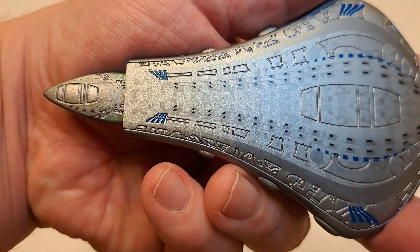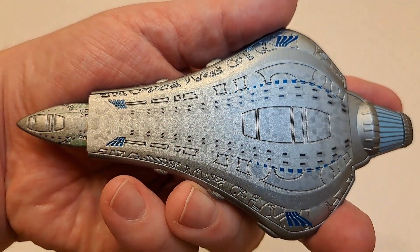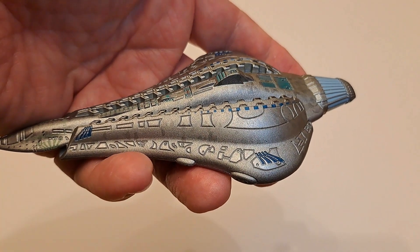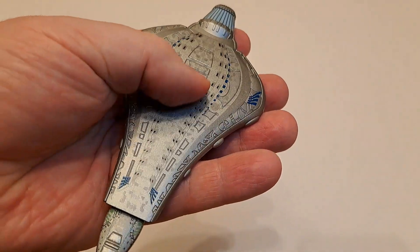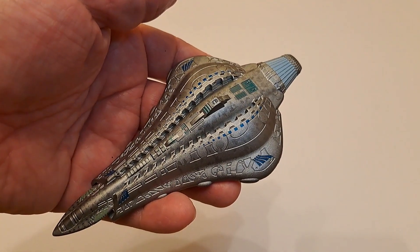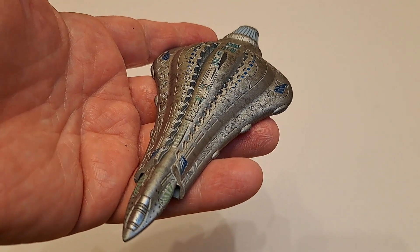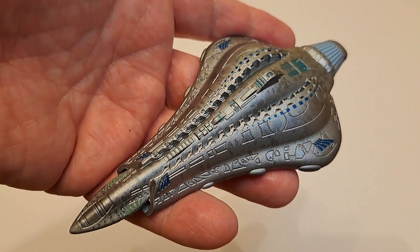There wasn't a lot Voyager could do in the episode to alter its fate. I really like the paintwork on this one — the blue swirls are really beautiful. It's a really lovely ship, though it hadn't occurred to me to pick it up before. It was very reasonably priced. It's got a lot of really nice detail — the bottom segment is plastic but the top half is die-cast, so there's a little bit of weight to it. It really typifies what was going on with Voyager towards the later episodes, where they were more confident using CGI for ship designs.